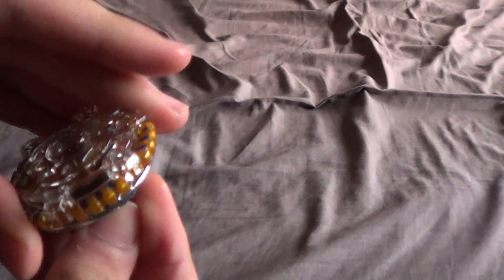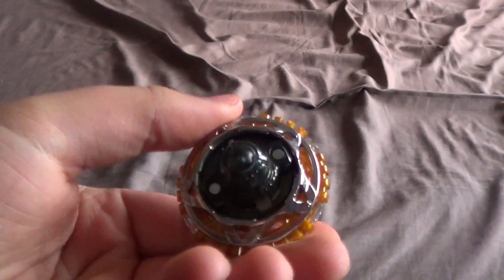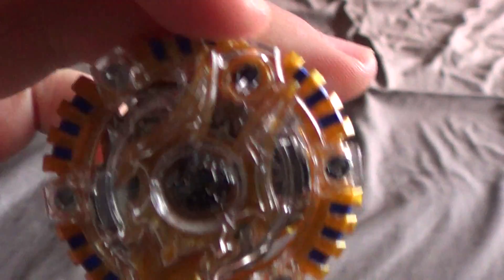Wow, the Yell disc is actually really big, though. Could be worse, not gonna lie. Looks really cool, though — definitely one of the better looking Beys. Well, that is Acid Anubis. Anyway, that's all for this video. Comment, thumbs up, subscribe. Thanks for watching, and bye-bye.